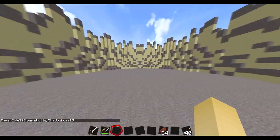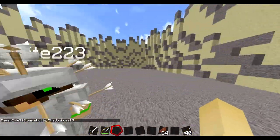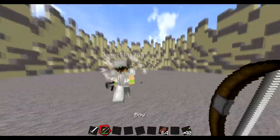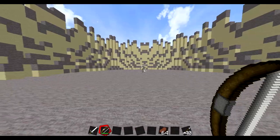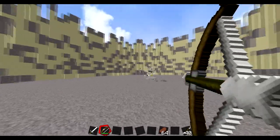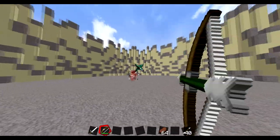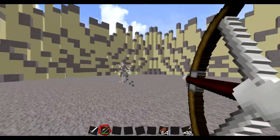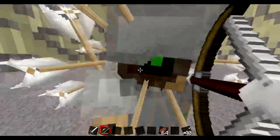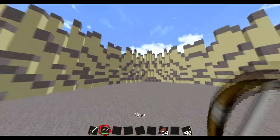Another thing we're gonna cover is strafing. Basically, you know how people strafe back and forth? If you do that with a bow, you can always predict it. Because if he's going one way, he's always going to go the other way next. So if he's going that way, he'll turn the other way, and then I can get the shot off before he's in my face.